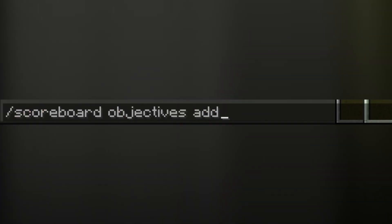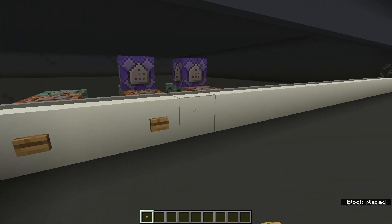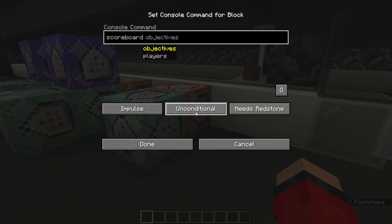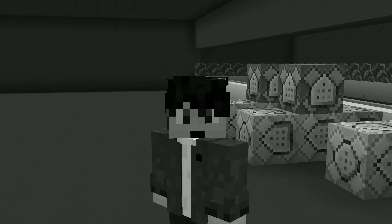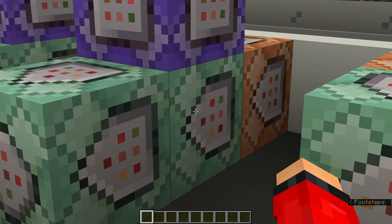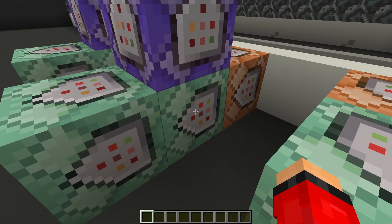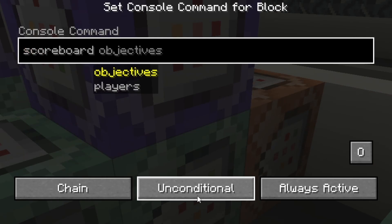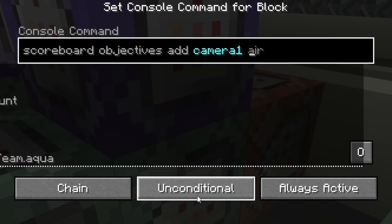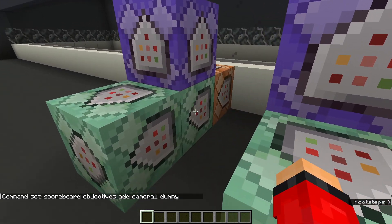Also have a line that will be your main reset system. Now it's time to make some scoreboards. What you end up calling your scoreboard is entirely down to you — I'm going to call mine 'camera one.' We're going to make another one for 'camera two' and set the scoreboard type to dummy. Now that we've got our scoreboards, let's do the reset system. Inside the first command block chain, you want to remove the scoreboards you just created.